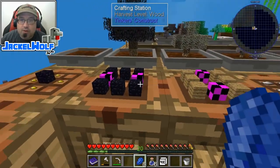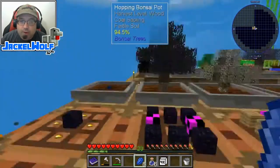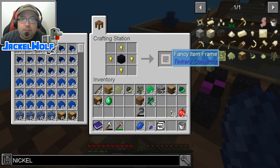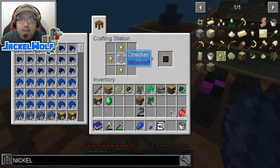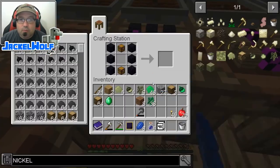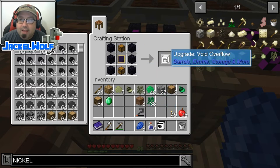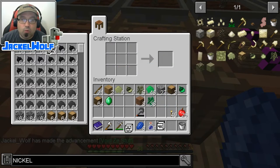Next up, we're going to make ourselves a void upgrade. To make a void upgrade, we are first going to need a fancy item frame. To make that, we are going to need a piece of obsidian in a crafting table with four gold nuggets. Then we place it in the crafting table with two chests and six more pieces of obsidian - that gets us an upgrade void overflow.